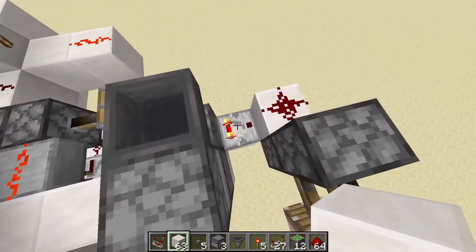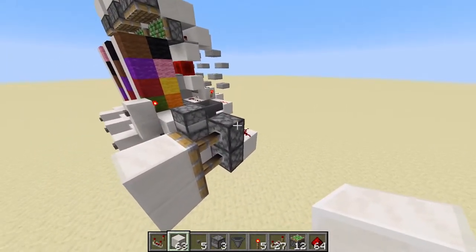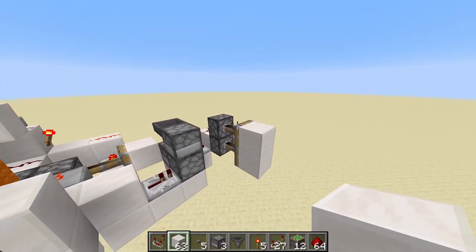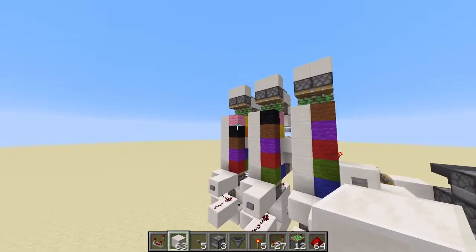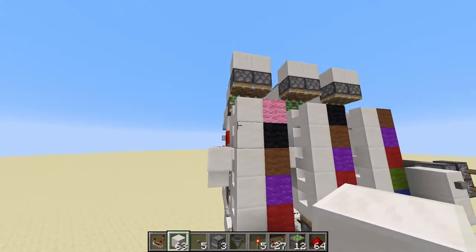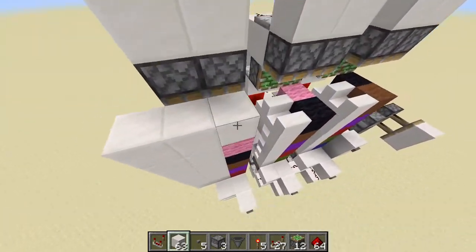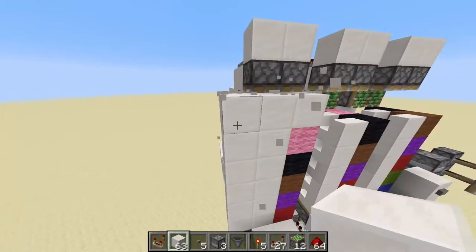Really, we can just take the output from this comparator right here and hook it up to whatever mechanism you see fit. But in this case, we're just using a simple 1x2 piston door. So now our entire mechanism is complete — it's not really effective since we can just sort of see around the sides, but you can go ahead and cover this up however you see fit. You can place blocks around the side of this, blocks up here covering up this redstone, blocks underneath near our buttons — you get the idea.